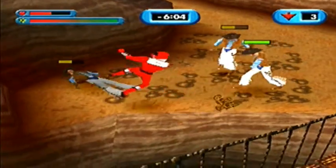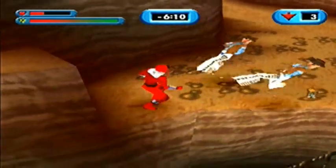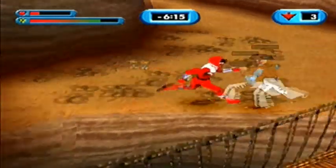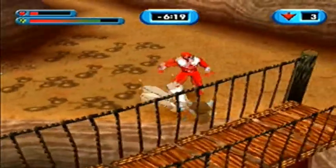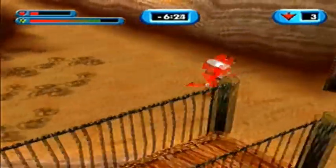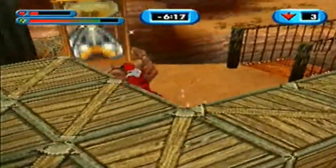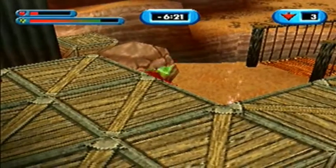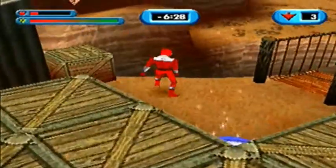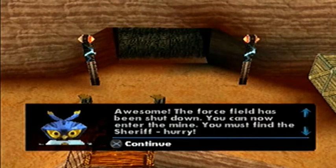I believe this is where the portal is now — that place we have to go through. Four cyclobots here, let's just use a special attack. Let's go across the bridge here. There's a charger right here — Dino Charge reference! Awesome, another piece. The force field has been shut down, you can now enter the mine. You must find the sheriff. Hurry!